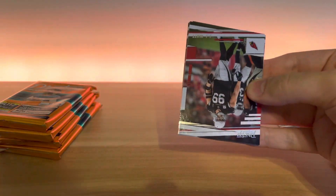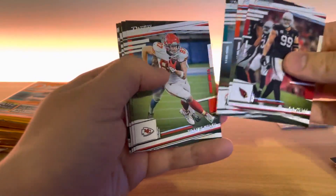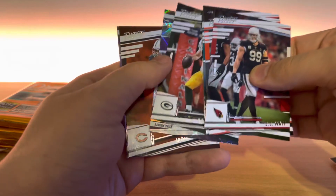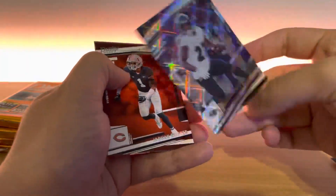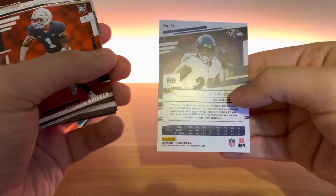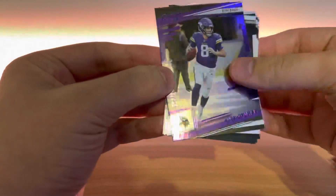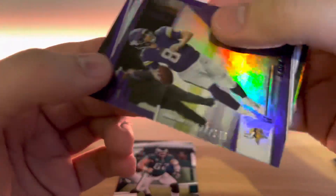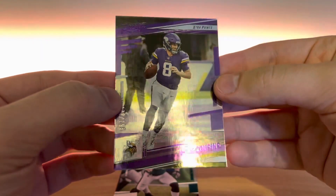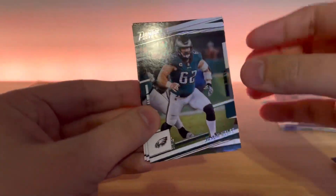Even though it doesn't say two numbered cards per box, literally every box has had two numbered cards for anyone that's opened these. So there's a cool chance at getting something cool. JK Dobbins, another one of these little extra points — I like those cards, those are cool. Jaquan Brisker rookie and then a Kirk Cousins purple at a 199. So a nice little color match there — there's our first numbered card. I always dig the color match cards.